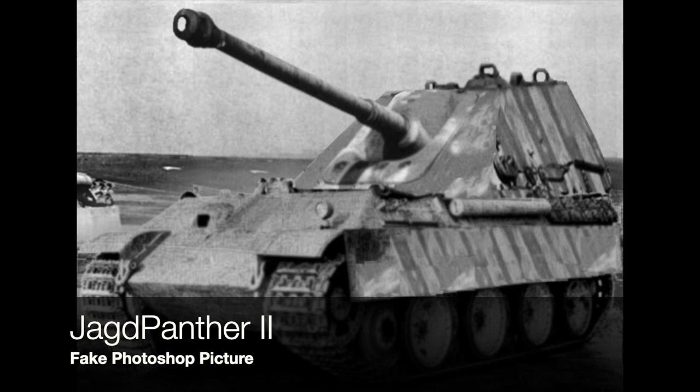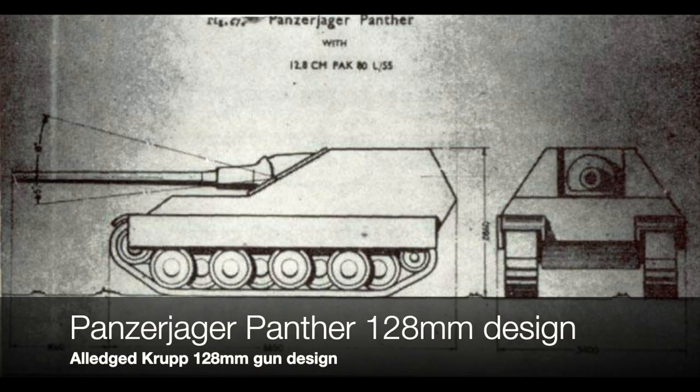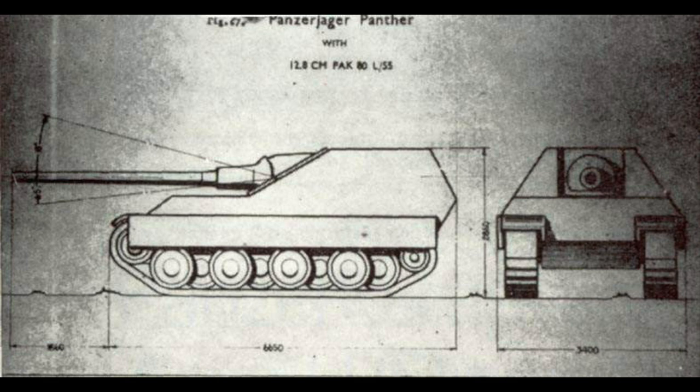There do exist design pictures from the Krupp factory - allegedly, they've never been confirmed. These are line drawings, not blueprints, and this was Krupp's attempt to marry a 128mm gun to a chassis. Nobody said it's a Panther 2 - it actually states 'Panzerjäger Panther.' Nobody ever conceived a Jagdpanther 2. Firstly, the Panther 2 was designed to be standardized based on the Tiger 2, so having a casemate at the rear would make no sense. Secondly, the Panther 2 hadn't even made it past prototype, so why prototype a Jagdpanther? It's a fantasy tank.